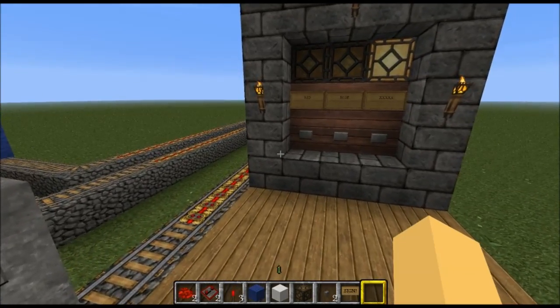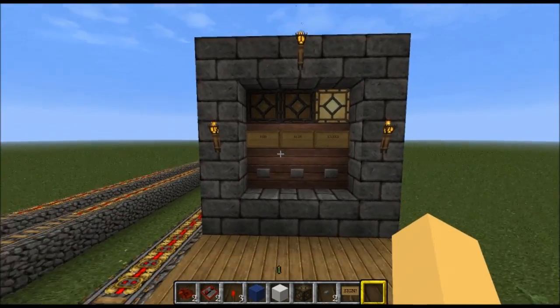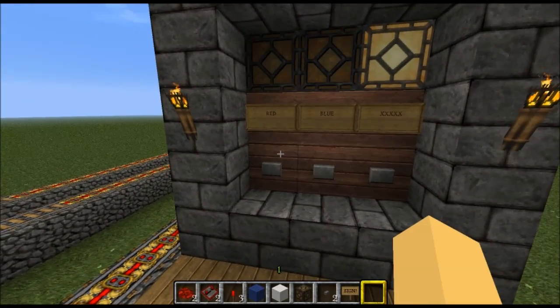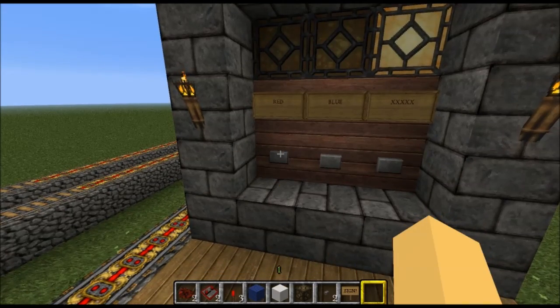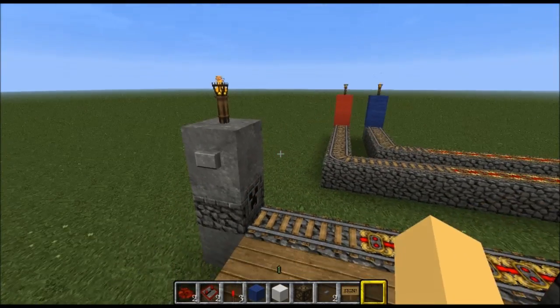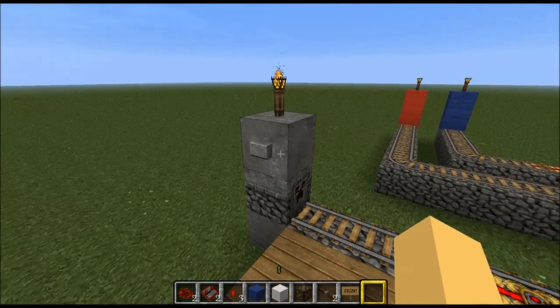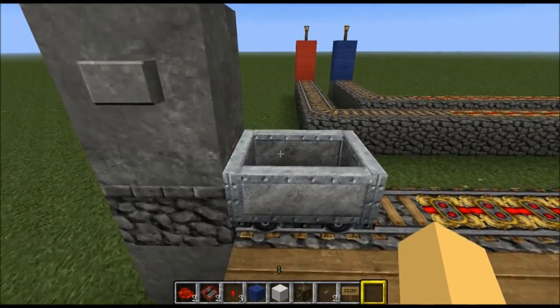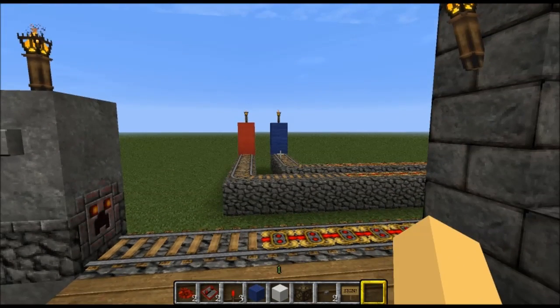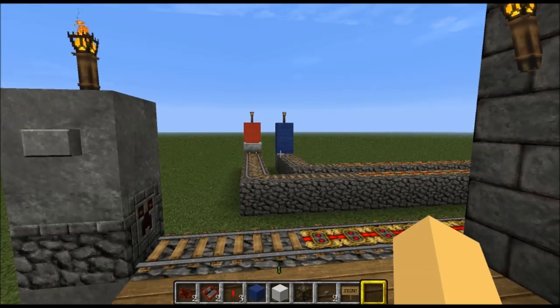Just to show people what it's all about, this is the Destination Selector here. Say you want to go to Red's place, which has got a huge mob farm. Just select Red, which is indicated by the Red wall over there. That's the destination you want to go to. Spawn yourself a cart and off the cart goes to Red. As you can see it's successfully arrived at the destination.